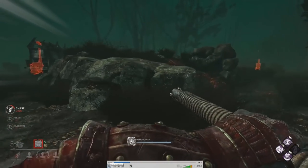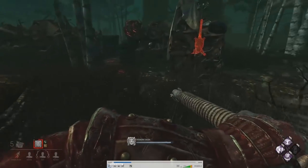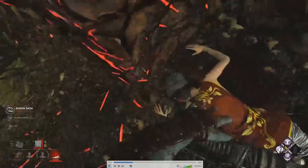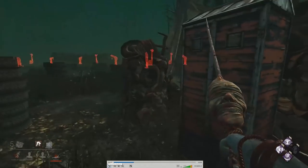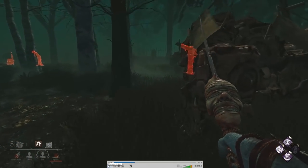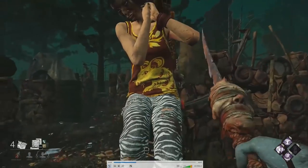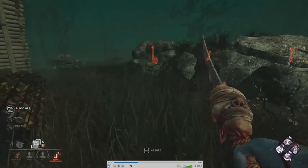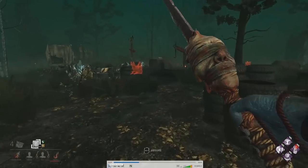This guy should be a pretty easy down because you have so little time to prepare when Oni activates Blood Fury. He almost makes it to a pallet but won't be able to - and he goes down. I pick him up immediately since no one was on Infectious Fright, and I still have almost 65% of my power. All I've got to do is hook this guy, use Barbecue and Chili to see where other people are, then go back to that area where I injured the first survivor. Don't be worried if you lose one or two gens very quickly - this is just how Oni works. He's got no early game potential; he's all mid and late game.